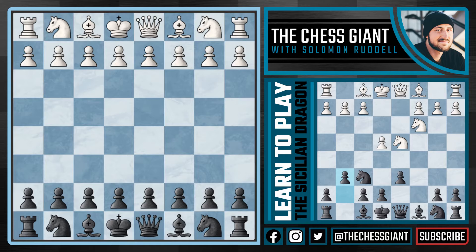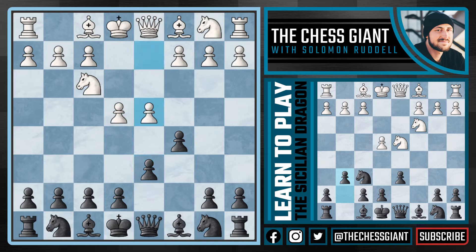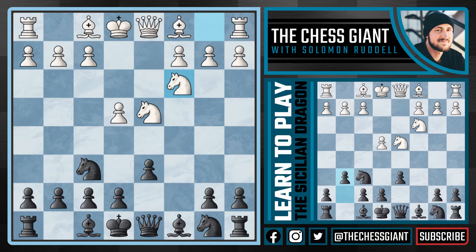It starts off with the Sicilian defense with c5. After knight f3, we have d6. We trade off in the main line in the center of the board. Now we play knight f6, naturally developing the knight and putting some pressure on that center pawn on e4. After knight c3, we have so many options — we can play knight c6, e6, or a6 into the knight variation. But today we're going to be going over g6, the dragon variation, the Sicilian Dragon, one of the most aggressive responses to white's main line against the Sicilian.